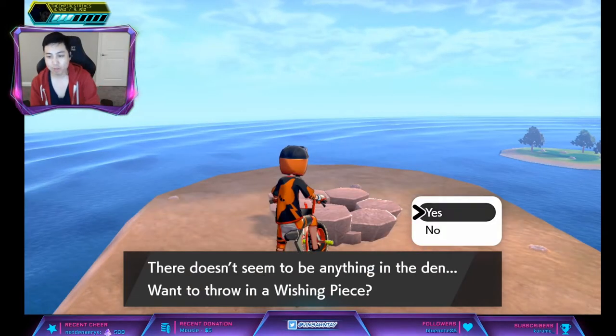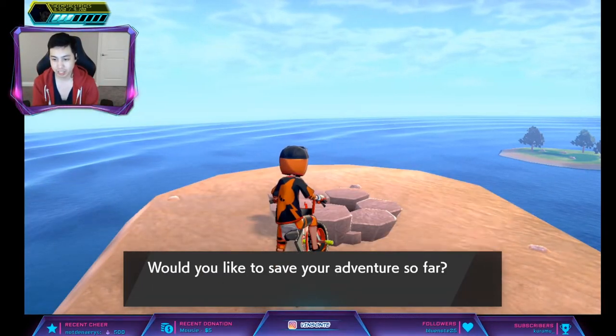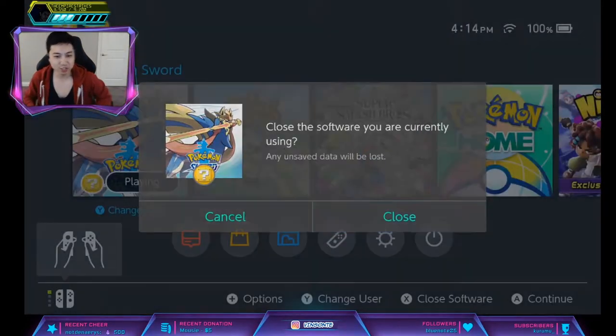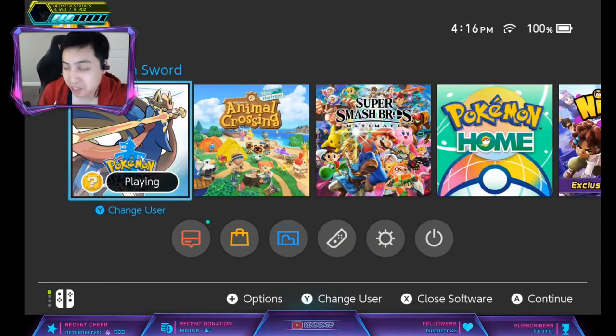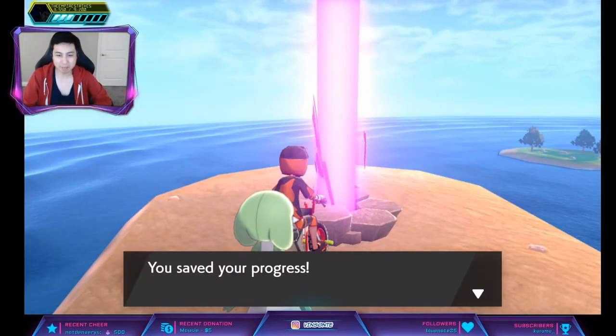So what you want to do is save in front of it because we want a Purple Beam. You're going to press Home once you hit Yes. And if it's Red, like so, you just restart the game, go back in, and you keep doing it until you get a Purple Beam. That was quick — apparently it only took me like three resets, so that wasn't too bad. We have a Purple Beam; it lagged a little bit.